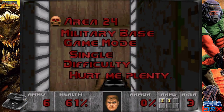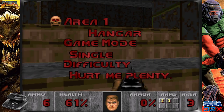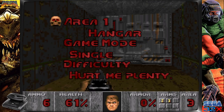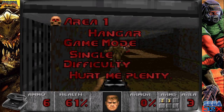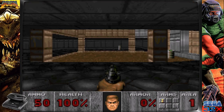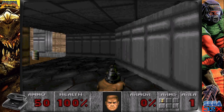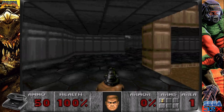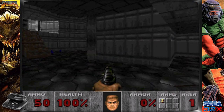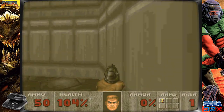Doom 32X Resurrection comes with eight game save slots and it automatically saves at the end of each level. This version also comes with a 24-level expansion pack. And apparently it restores sprite directions from the Jaguar version — I just read that out, I have no idea what it means. If somebody can explain that to me without my eyes glazing over, good stuff.